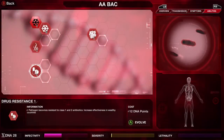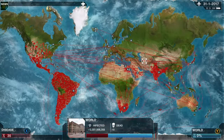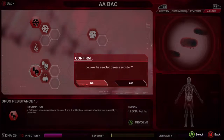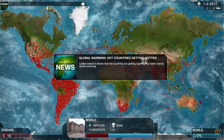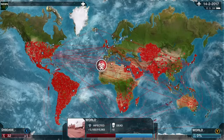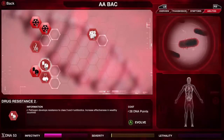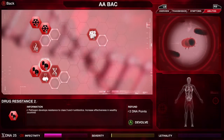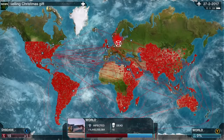The first thing you want to get is Cold Resistance 1, which I have already gotten. Afterwards, you are going to go down and get Drug Resistance 1 and Cold Resistance 2. Once we have enough DNA points, we are going to get Drug Resistance 2. The last two things we are going to get from the Abilities tab are Genetic Hardening 1 and Genetic Hardening 2.